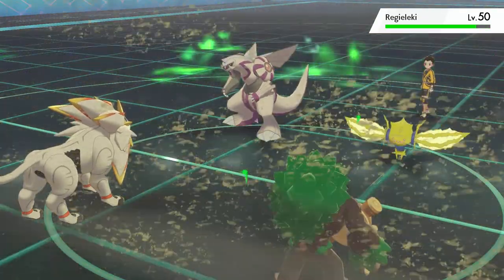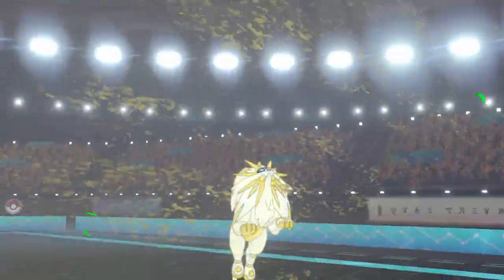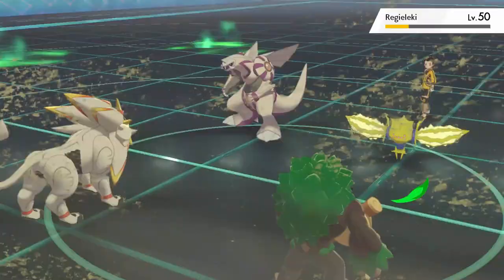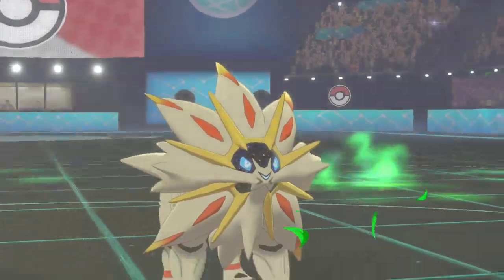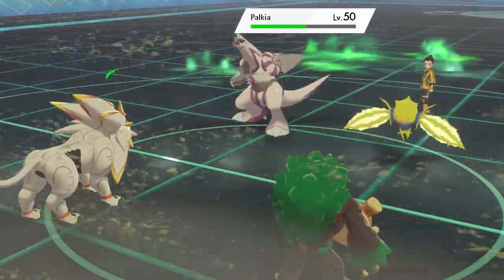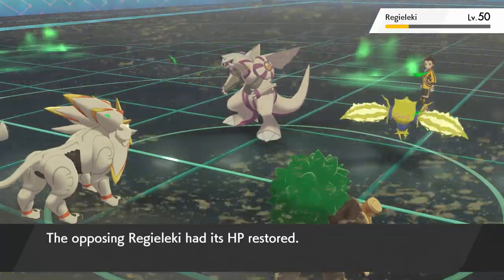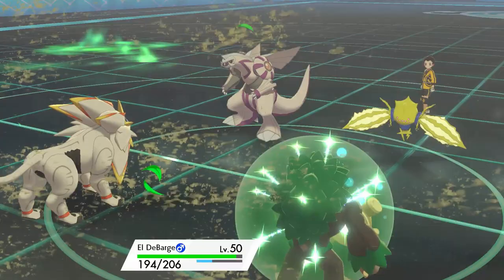I go for a Fake Out into Regieleki and a Sunsteel Strike into the same Regieleki. Despite it being resisted, I didn't have much to hit it more powerfully — I've got Wild Charge in the set so it wouldn't have done too much. It did a decent amount though, and I know that next turn the Aurora Veil will wear off and I can go for a Grassy Glide into Regieleki so it won't get a chance to attack. At the end of this turn Palkia is going to fall asleep because of the Yawn, which is really great positioning for me.